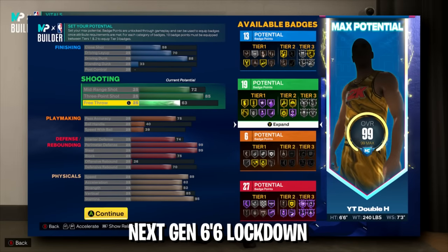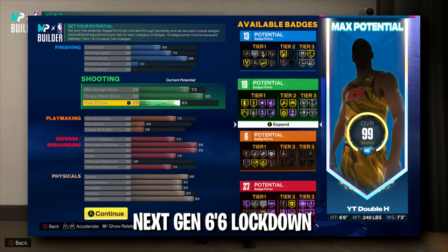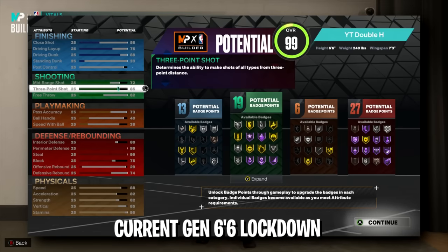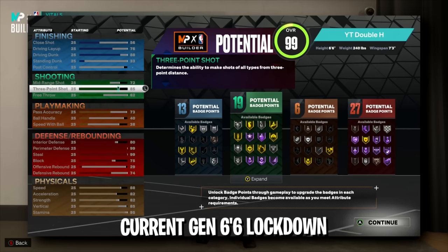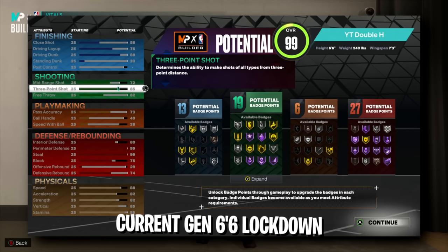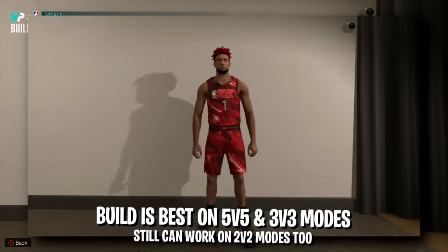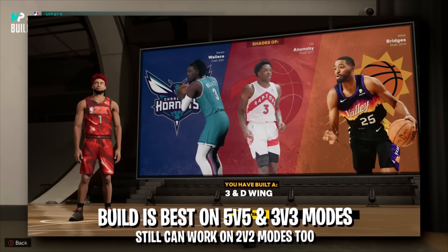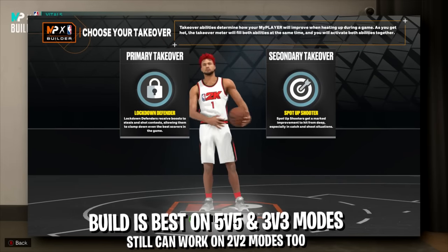First up is a bonus lockdown build that didn't make the top five list. It's a 6'6" lock that gets a ton of defensive badges — 99 steal, 99 perimeter defense on both next gen and current gen, an 85 three-pointer for silver limitless, contact dunks, and the Michael Jordan dunk package. It's a very fast build, and since perimeter defense is linked to lateral quickness, you also get 99 lateral quickness. It's called a 3-and-D Wing, with max wingspan.